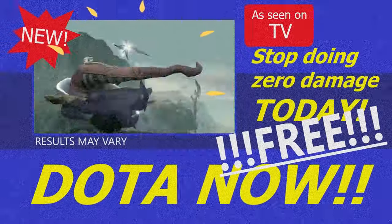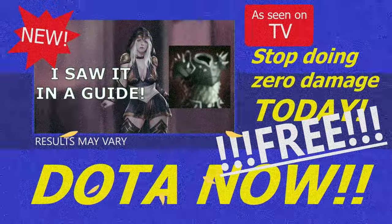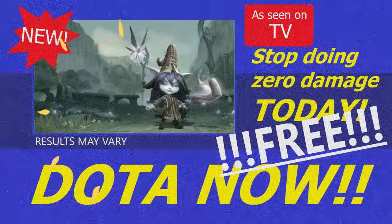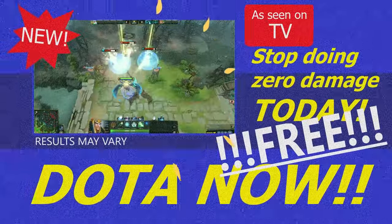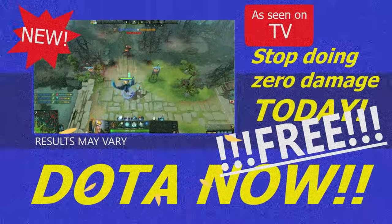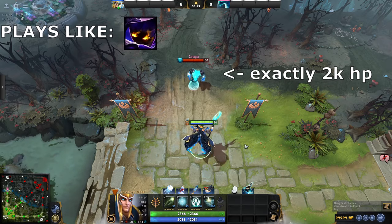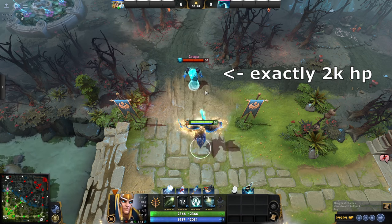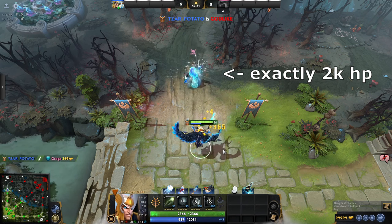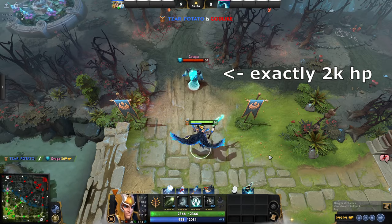Are you tired of playing Lulu and doing no late game damage? Is your lane partner ADC going Thornmail? Stop playing those weak support champions and go play Skywrath Mage. He does damage. How much damage? All the damage. Go play Skywrath Mage today. But seriously, Skywrath Mage just shits out damage. No survivability, weak crowd control, but a wise man once said the best CC is death. He's strong when not attacked and weak when attacked.